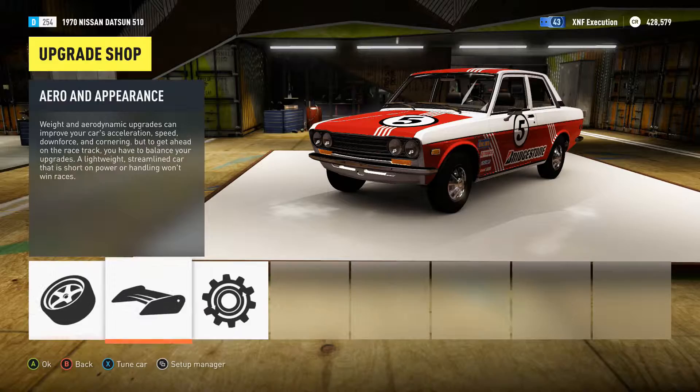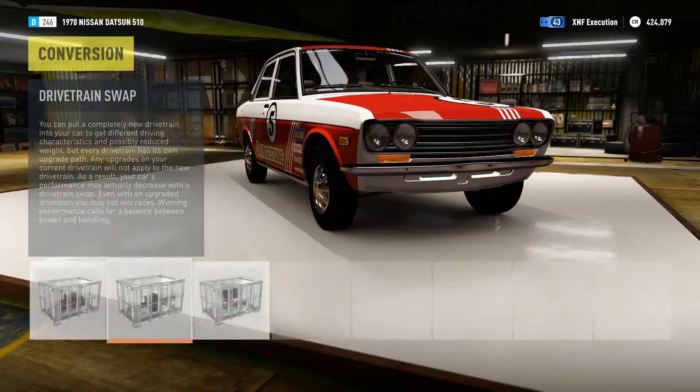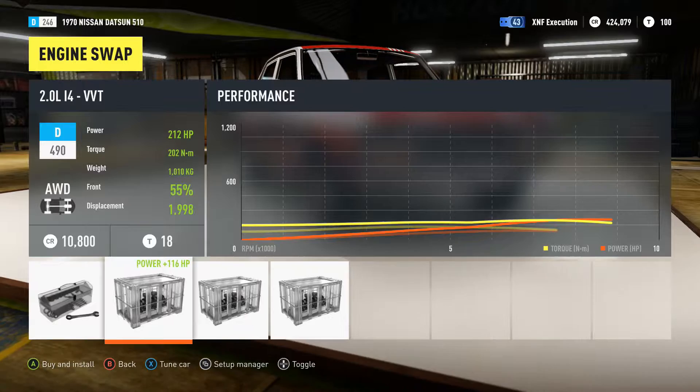What can I do? First off, drivetrain. Oh, it's already rear wheel drive — that's beautiful. But we are doing rally, so all wheel drive. It doesn't weigh very much. What's it got in here? 1.6. We could go to a 2.0 inline 4 — that might actually be really good. Kicks out a nice little bit of power.